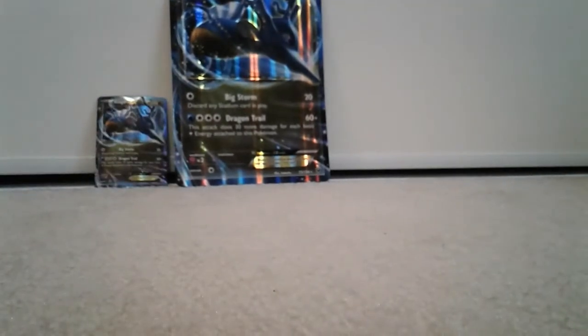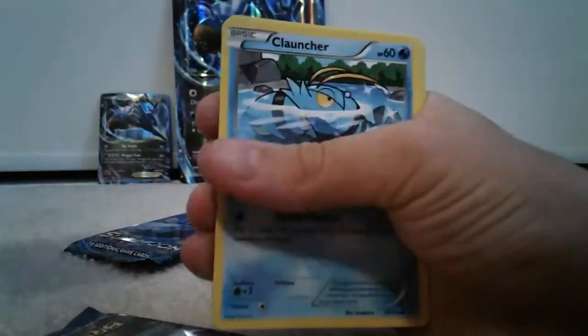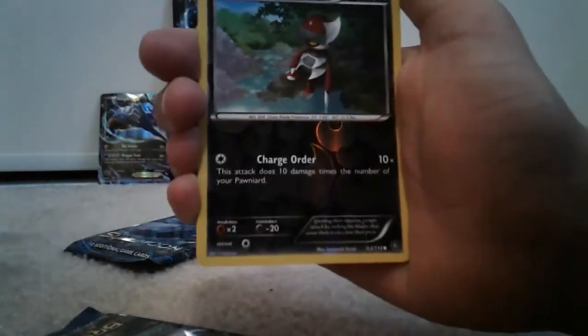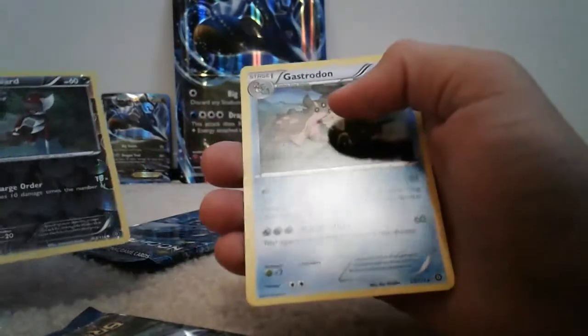Now we have the four booster packs to open. I think I should start with the Steam Siege pack. Okay, so we have a Lampent, Ambipom, Flaaffy, Clauncher, Nidoran male, Gym Char, Nosepass, Litwick, Reverse Pawniard, and a regular rare Gastrodon.